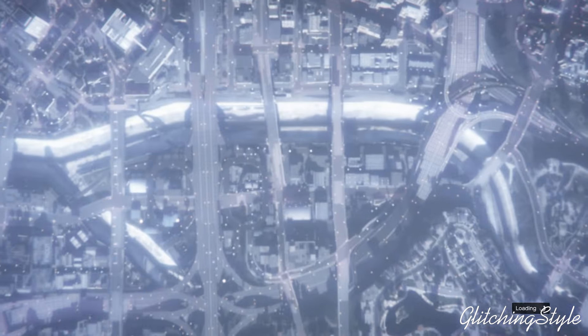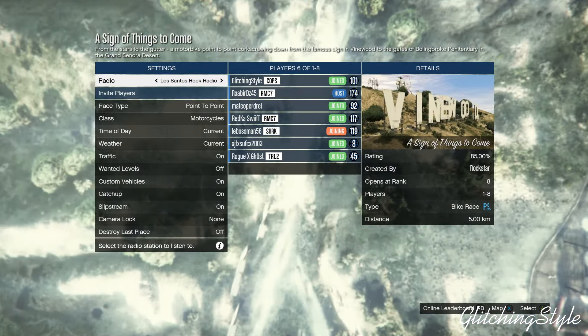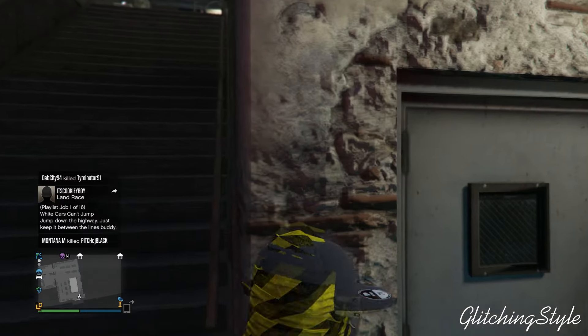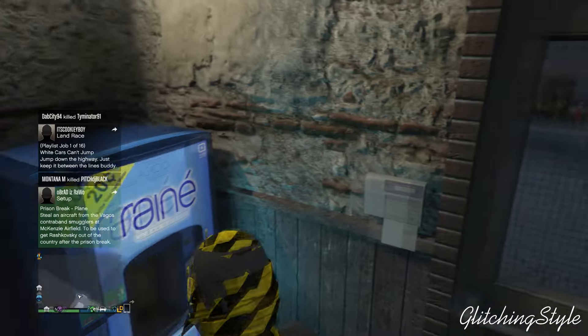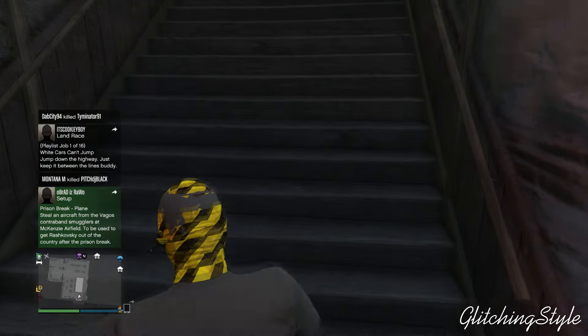If it puts you in the lobby with a bunch of randoms, that's all right. Once you're put into the lobby with randoms, just back out and from there you'll be in the glitch. Or if it tells you that you'd like to host your own session, just go ahead and host your own session and back out — that will work just fine.